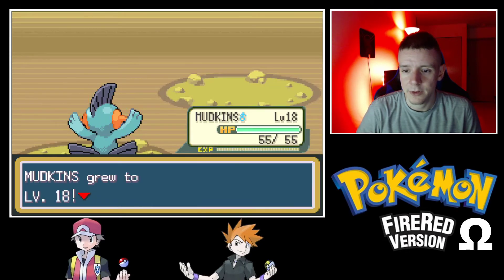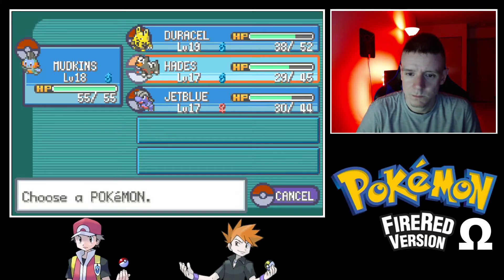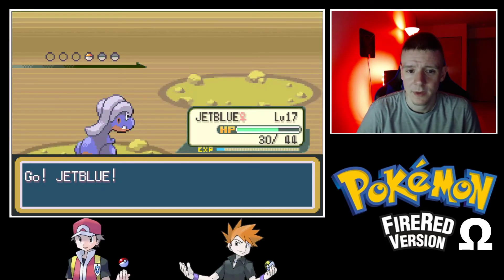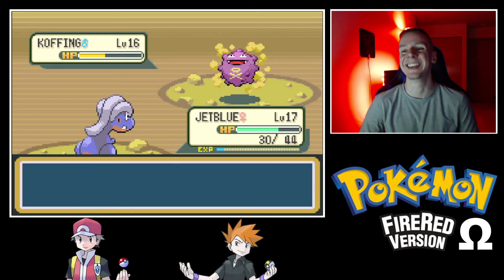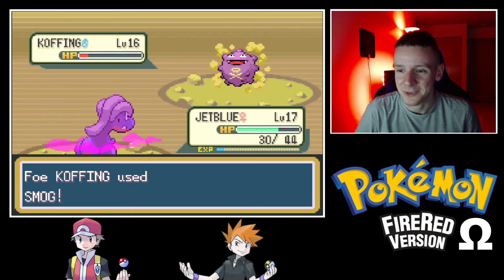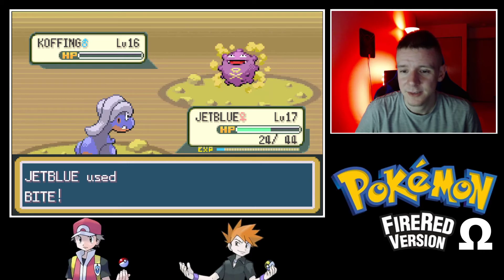With how leveling is going we might not have to do a lot of training for Misty. Koffing has Levitate. Let's switch to Jet Blue and have her do something. Level 16! Nice — got a flinch. Maybe we get another flinch. Yes! Uh oh, are we about to get poisoned again? No, it didn't happen — I'm surprised. The Koffing goes down.